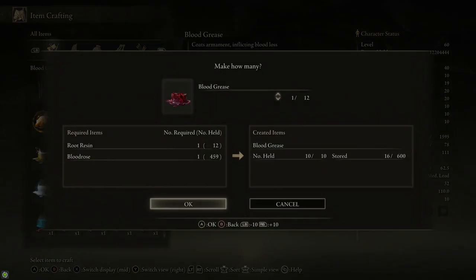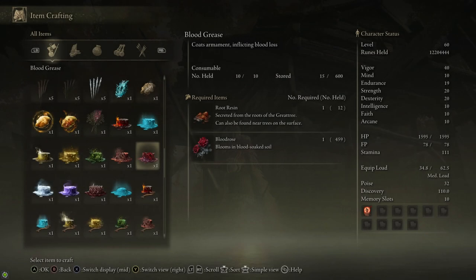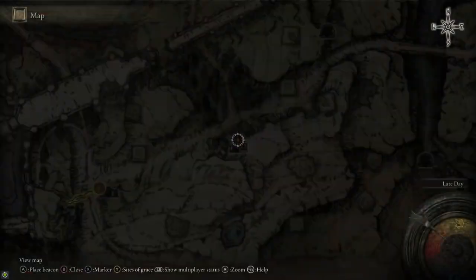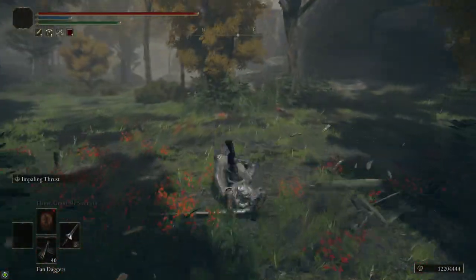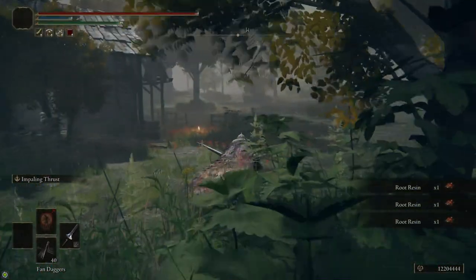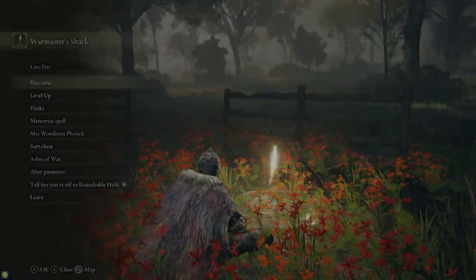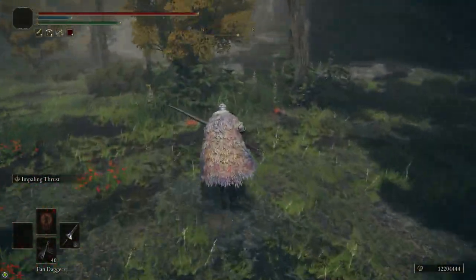Blood Grease is nice because it adds 30 bleed buildup to any weapon you put it on. It requires Root Resin and Blood Roses to craft, so we're going to need farming spots for both. From the Warmaster's Shack, if you head just to the right, underneath these trees there are three Root Resins. You can grab them and they respawn when you rest at a Site of Grace or fast travel.